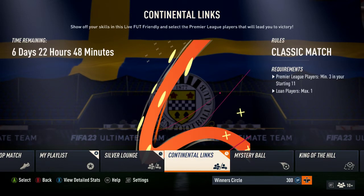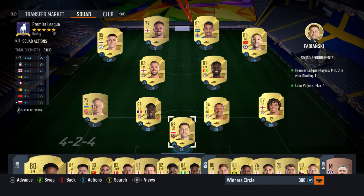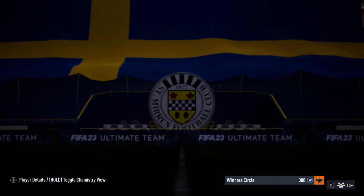Looking at the Continental Lynx arena — it's a classic match format requiring a minimum of three Premier League players in your starting line-up with a maximum of one loan player. That actually suits my current squad perfectly since I've got a full Premier League squad, so it's on full chemistry. I would just have to fulfil those requirements with these players, and that would get me the 81 Richarlison card, who would probably replace my Danny Ings up front.